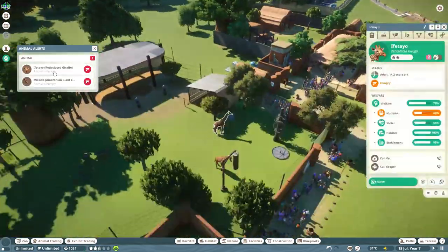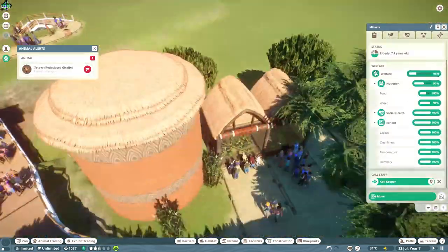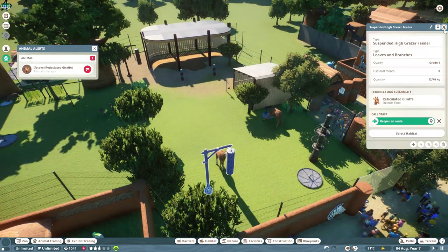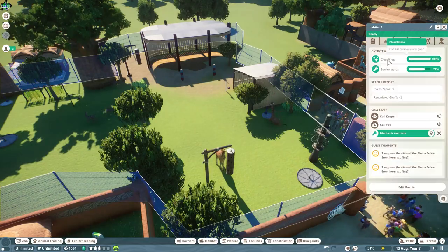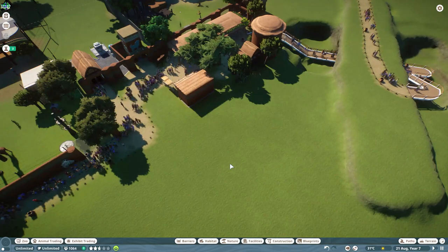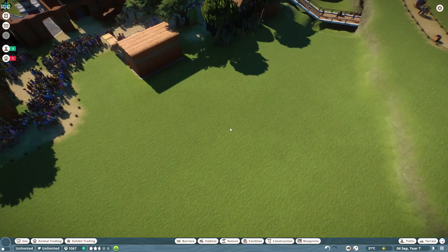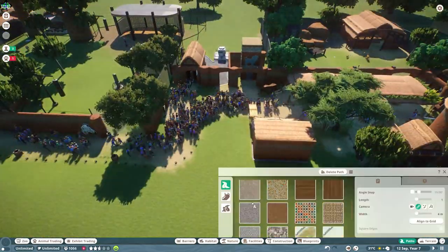This massive space next to the giraffes is where we're going to build the elephant enclosure. One thing I notice is that the mechanics only come once a year, which is why the giraffes keep breaking out, so we'll change that so they come more frequently. Obviously elephants are huge animals and I have no idea how much space we'll need. There's still a massive bottleneck to fix first.